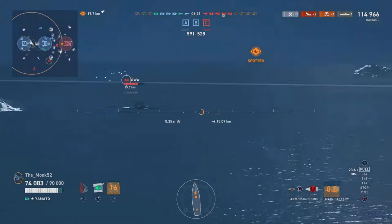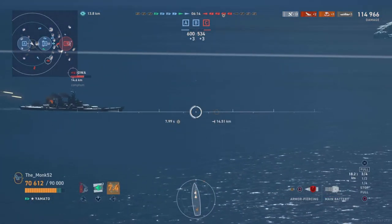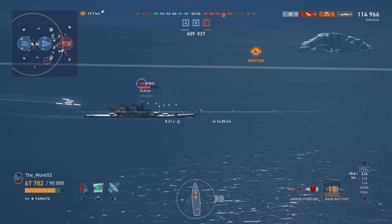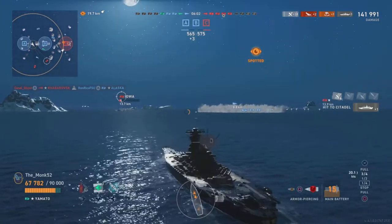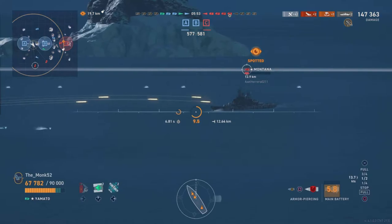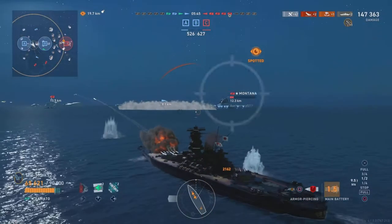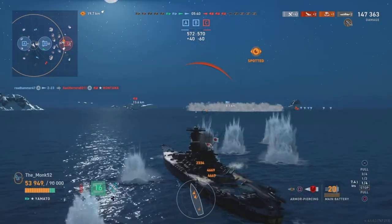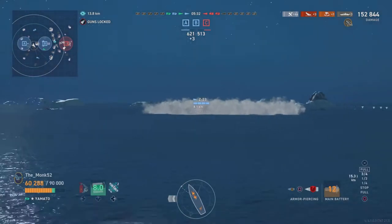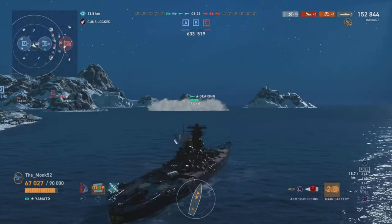Alaska is behind island cover so we can't shoot at him. Iowa is shooting at us but we're happily angled. Yamato can angle 100%, you just have to be careful about the cheeks. Montana is a bit more of a scary threat because we're giving him more broadside. We fire the front guns on Iowa and rear turrets on Montana. Z-23's torps get Montana — unfortunate — but we finish off Iowa. Missed opportunity for a double strike, but that's how it goes.